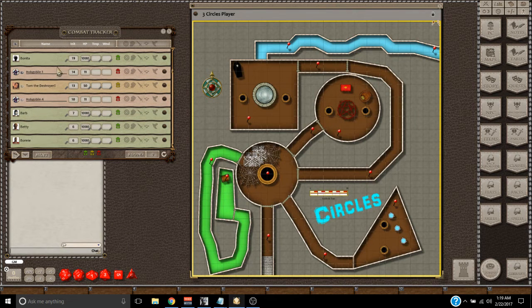It's real easy to do. These little three helmets down here on the bottom of the combat tracker — if you drag the green one over it'll bring all the players over, and you can put them on the map or have them put themselves where they want to be. If you drag over the red one it'll bring all the monsters over, so you can move them around and put them where they need to go.